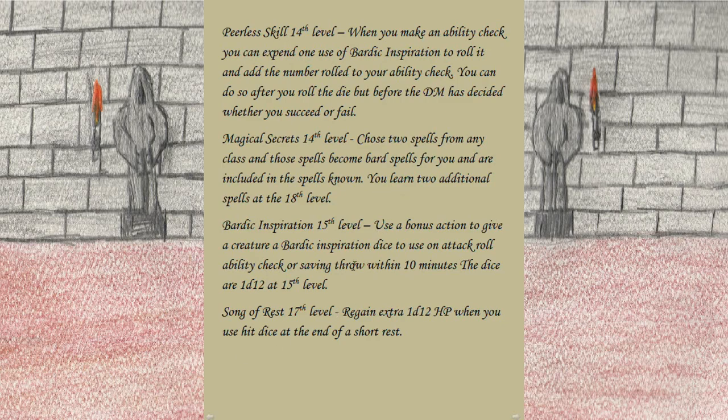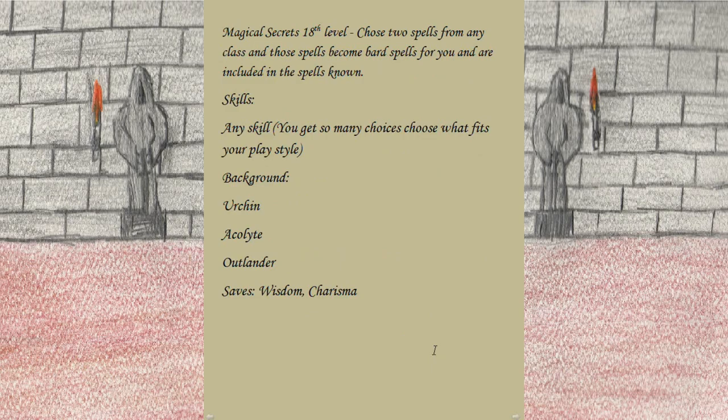At fifteenth level Bardic Inspiration upgrades to 1d12. At seventeenth level Song of Rest upgrades to 1d12. At eighteenth level we gain Magical Secrets again.